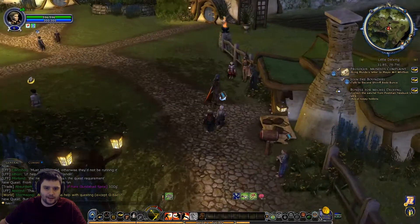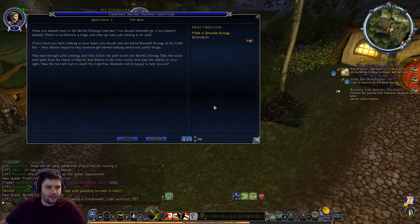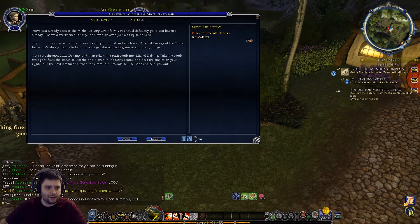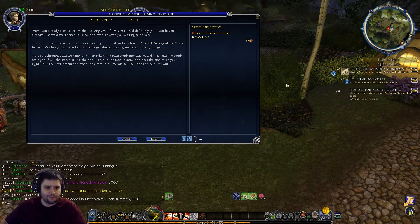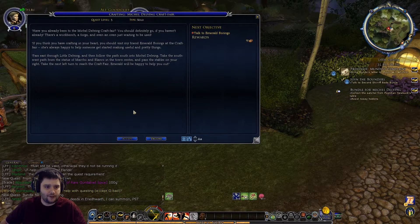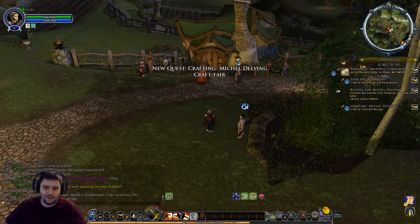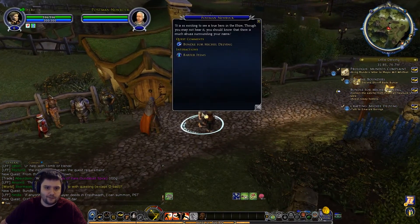Before we actually pick up the letter, once we do that we're on the clock. Another NPC says: 'Have you already been to the Michel Delving craft fair? There's a workbench, a forge, and even an oven waiting to be used. If you think you have crafting in your heart you should visit my friend Emerald Borings at the craft fair.' The craft fair is in the southwest of town so you can't really miss it. The last thing before we do anything is barter with this guy.